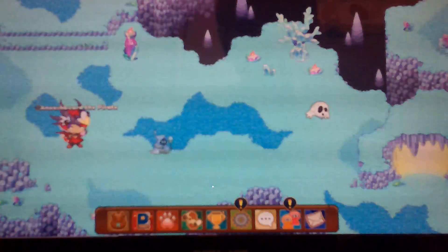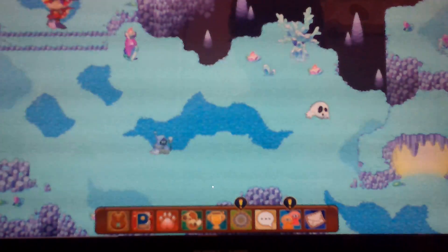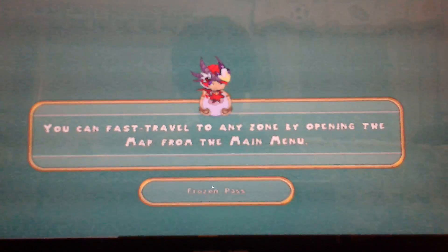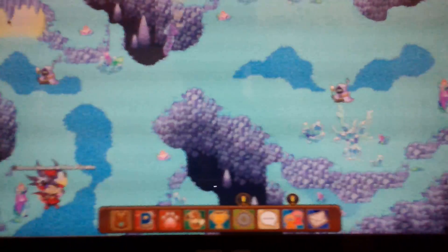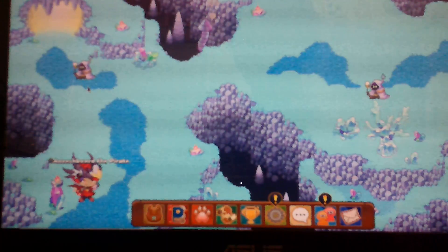Now if you defeat those monsters, go up here to this place right here — the star up there — and you will find some other place, this cave right here. This cave was closed until the missions were all over. So what you need to do now is go into this cave after battling this monster right here.